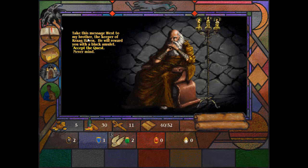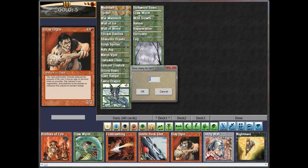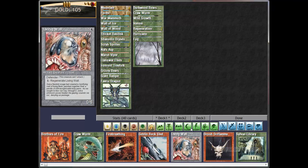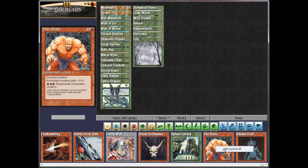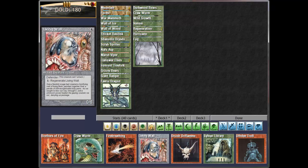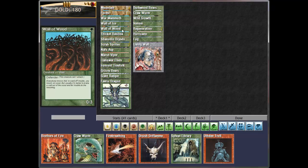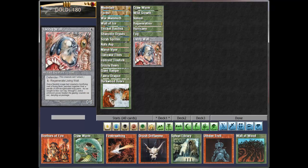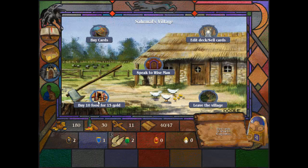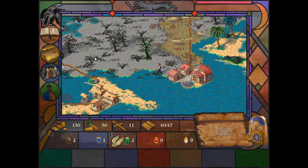It looks like we're in black territory here, so we're not getting any decent cards. This guy wants to take a message west to his brother in Crackhaven and we'll get a black amulet for it — let's do that. I'll start selling off some cards: nightmare and brood are terrible, as is rockslide. I'll put the wall of wood in and take the living wall — it's a better card. I'll pick up some food here too; it's not too expensive in this town. We should be heading to Crackhaven, which is not too far away.